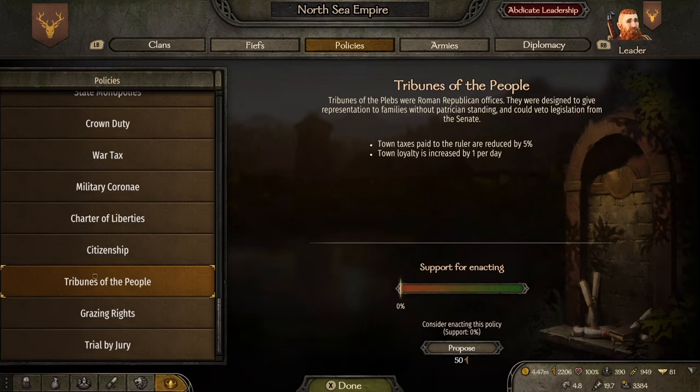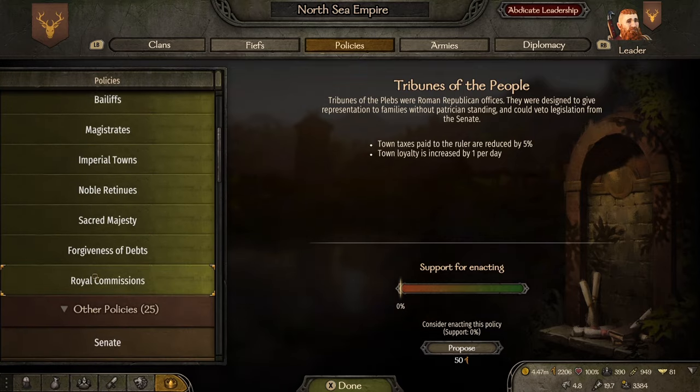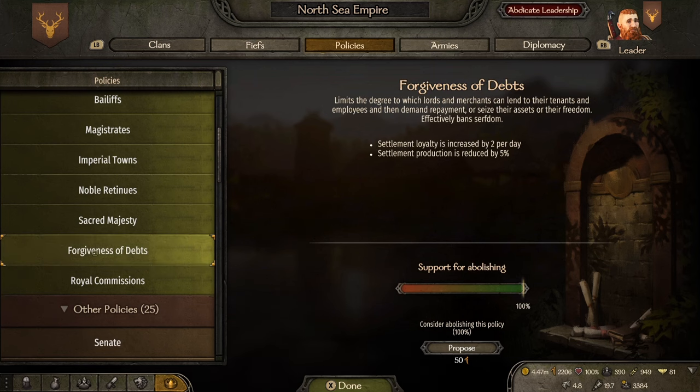Let's take a look at a couple of policies that are key to pick up. Tribunes of the People: town tax paid to the ruler is reduced by five percent, which really isn't a lot especially if you are well off with money, but town loyalty is increased by one per day — a really quick and easy one to pick up. Another good one is Forgiveness of Debts: settlement loyalty is increased by two per day, though settlement production is reduced by five percent. Having the two extra loyalty per day for just this one policy is massive.